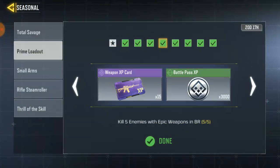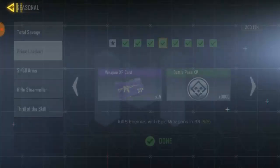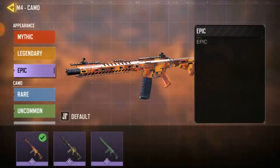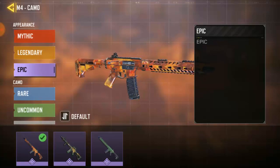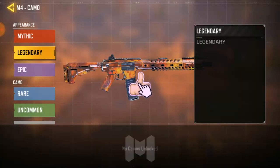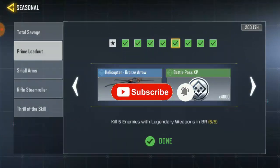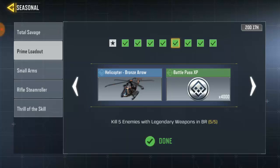Once you're done, the next task says kill 5 enemies with an epic weapon. Epic weapons are guns that look epic — not legendary, just epic. Most of you know what epic means, so go ahead and get 5 kills with an epic weapon. The next task is kill enemies with a legendary weapon. You can find legendary weapons on the ground or, more reliably, on airdrops — there are always airdrops every time in Akatras. Make sure you go to Akatras, go for the airdrops, and if you hit almost all of them you're going to find a legendary weapon.